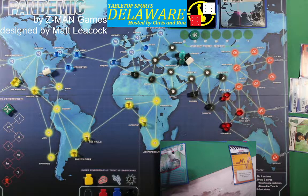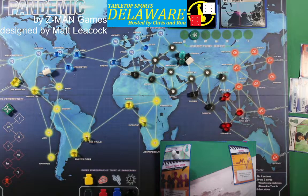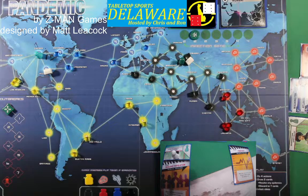Second thing he's going to do is take Resilient Population so he can play it at a later point — that's his second action and his special power: he can reuse the event cards. Third thing: let's go to Atlanta and Chicago. Chicken in the car, car don't go — that's how you spell Chicago!